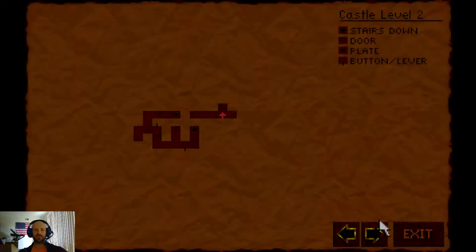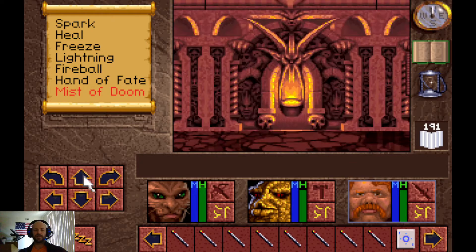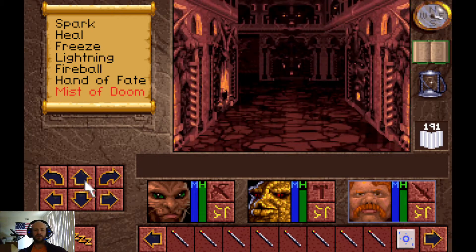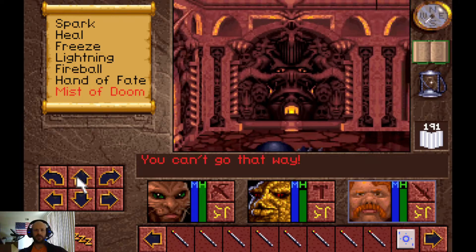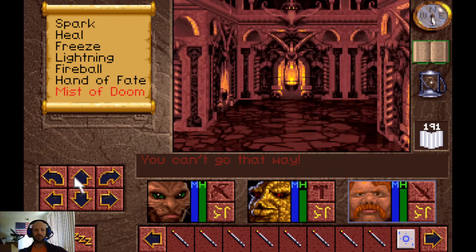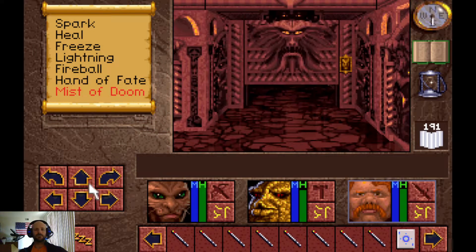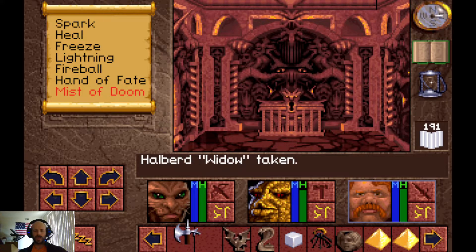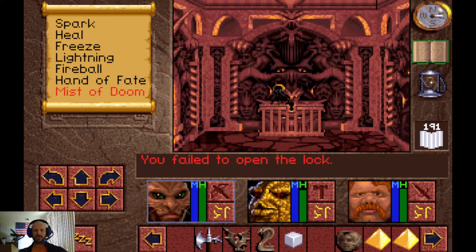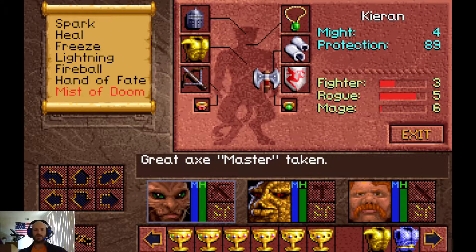We're up on the second level of the castle now. This is actually the level that King Richard is on, although there's still a little bit of work to do to find him. Generally I don't even try things in Samaria, because very little of the castle is designed to help you and most of it is designed just to hurt you.